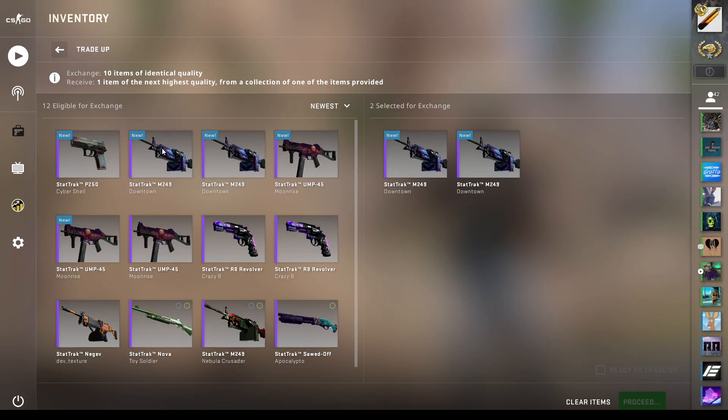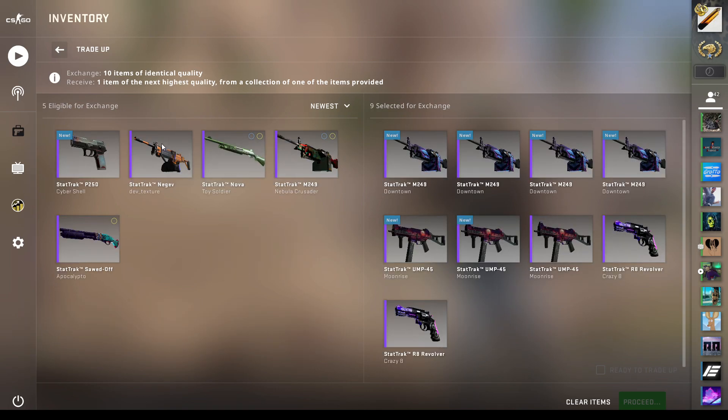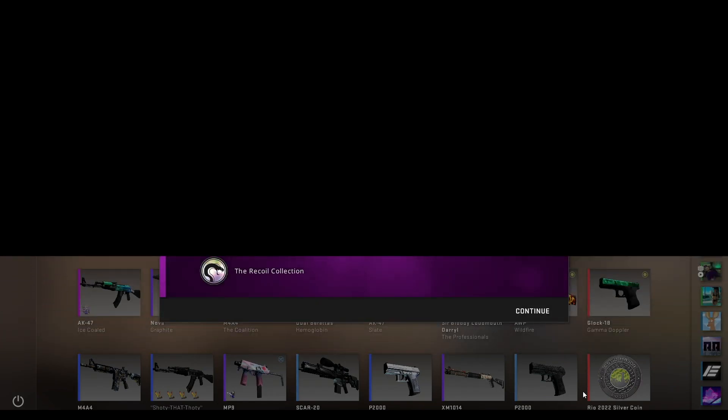Ice Cold — I'm really hoping for that Ice Cold, because it would be very nice to finally hit something good from a trade-up. I'm not even going to count it down; I am just going to yeet it when I feel like it's time. I'm going to close my eyes... just peeking at the collection right now. It is from the Recoil collection, and revealing in 3, 2, 1.